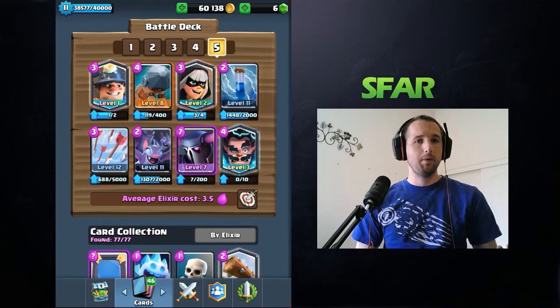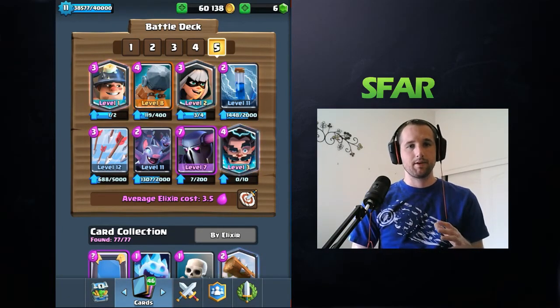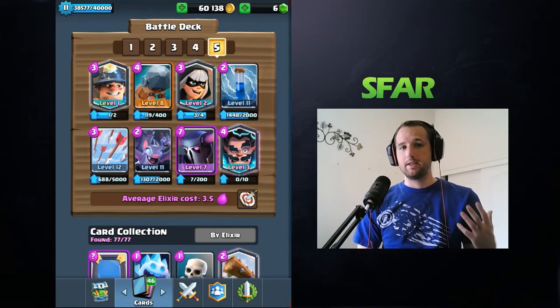If you don't have the Bandit, you could always replace the Bandit with Knight. It doesn't do the same effect because Knight doesn't have the dash, but it serves a similar role. You could still put Knight and Battering Ram at the bridge with Bats behind it, and the Knight will help the Battering Ram get to the tower.